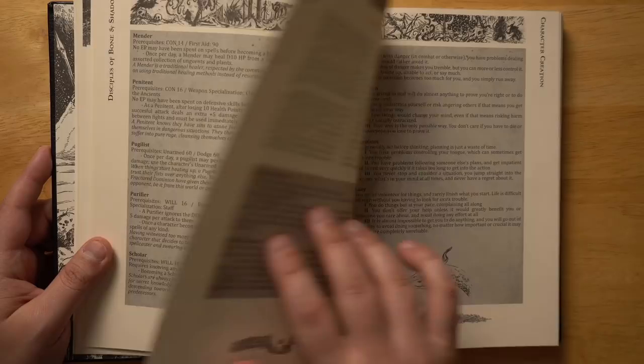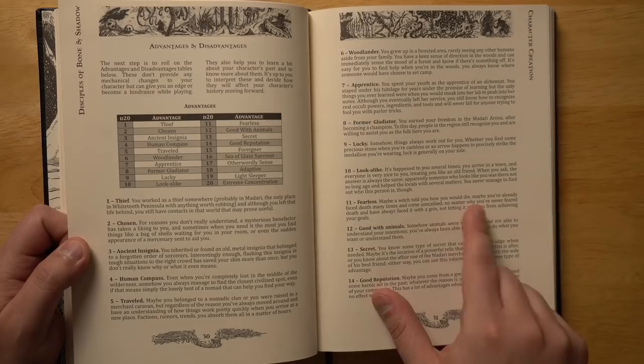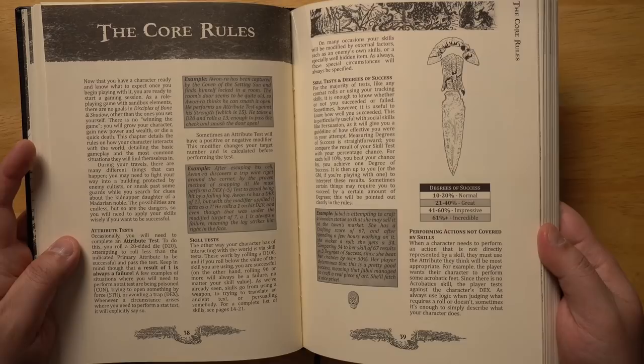There are some advanced archetypes you can fit into, much harder to get. You have character flaws, and these are mostly for flavor. For example, absent-minded: you forget things like people's names, or whether you met them before, or if you fed your horse, and these can get worse and worse. Advantages and disadvantages — something like Fearless: maybe a witch told you how you would die, and you've never feared death, always faced it with a grin. You've also got edges, mementos, some starting equipment, and your basic core rules.